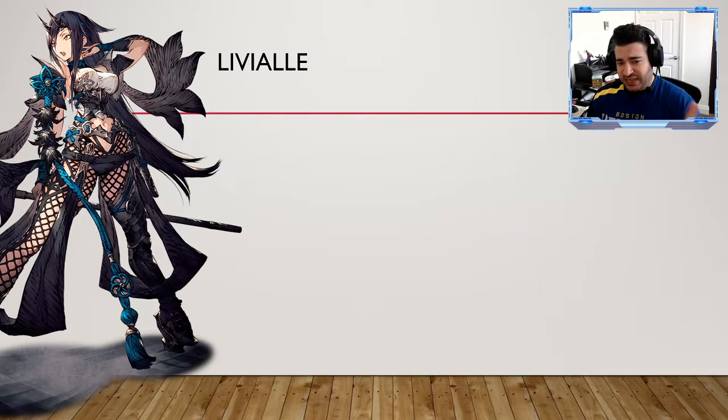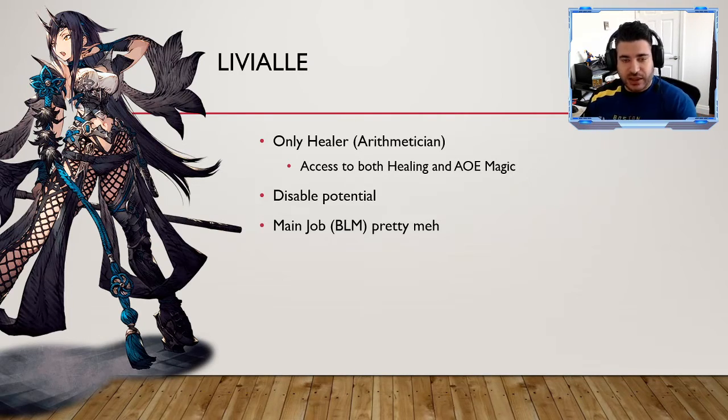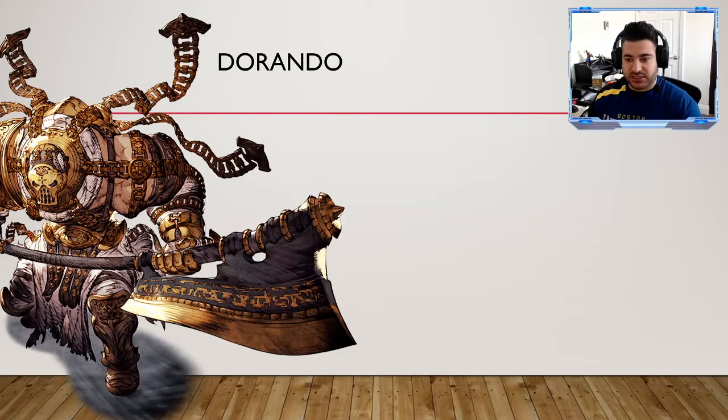Liviel is kind of one-dimensional — she is the only healer. The Arithmetician job gives some single-target and AoE healing, AoE magic offensively with earth stone, and disable potential. But the main Black Mage job doesn't add much beyond what already exists in her kit. She is kind of a one-trick pony, so although I recommend her as a healer, her overall influence might be limited just because of what her main job doesn't do.